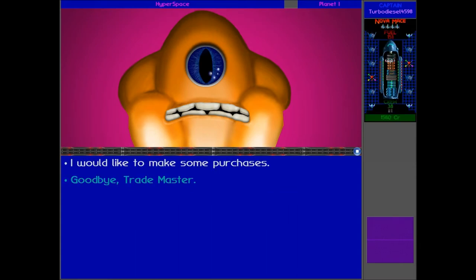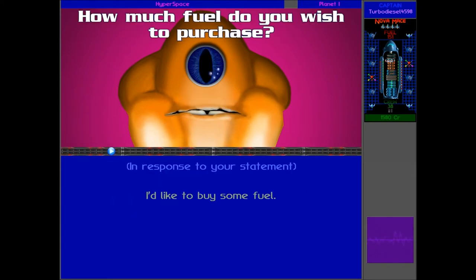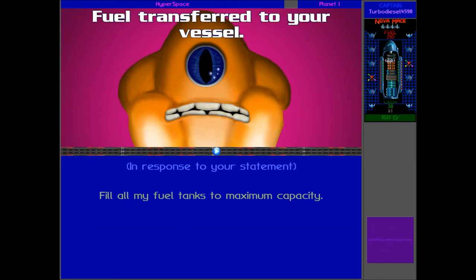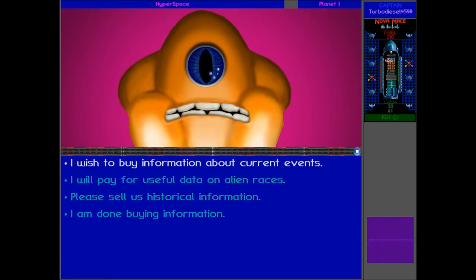So we can make some purchases now to get some more information from this guy. First of all, let's stock up on fuel. I would like to have my fuel tanks filled, please. Nice, 60 fuel just added to the ship. Now, I want to buy some data about historical information because we missed that last time.